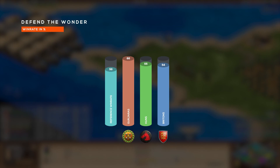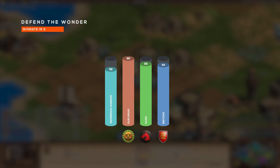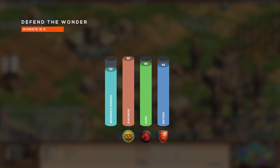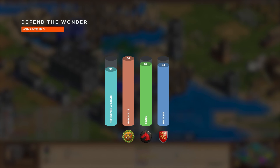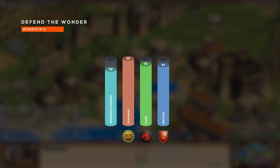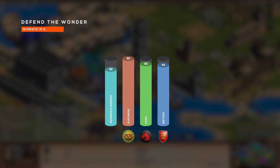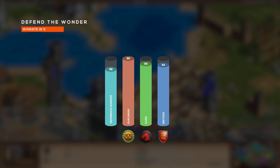Moving on to Defend the Wonder, we have Gurjaras, Huns, and then Britons. I see Defend the Wonder as more of a classic game mode, and I see Huns and Britons as classic civilizations, so I feel like people who picked those civilizations had a lot of experience with the game mode. I'm surprised to see Gurjaras again — a new civilization — retain their top spot here. A 59% win rate is incredibly high, suggesting Gurjaras are completely dominant in free-for-all scenarios, or that this game mode is played in 1v1s more often than I thought. Gurjaras have been dominating competitive play ever since they were released, with many people questioning why the devs hadn't nerfed them more.